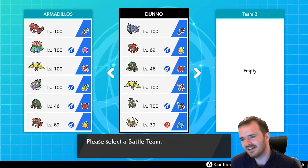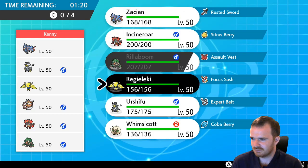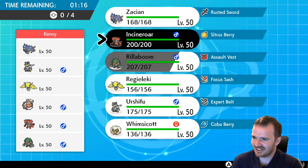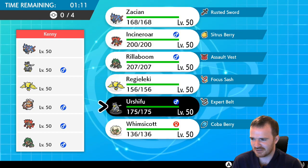Alright, so they've got Zacian, Urshifu, Regieleki, Landorus, Incineroar, Rillaboom. Pretty much the team that I want to put together. So now we get to see how it fares against our half-ready team.